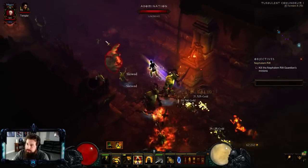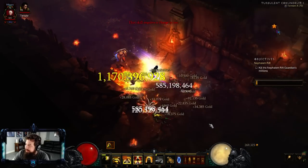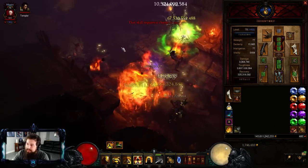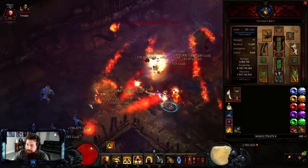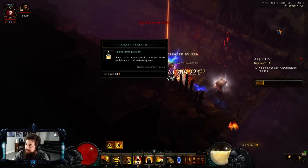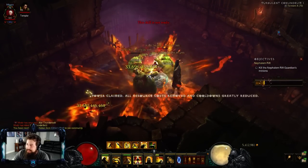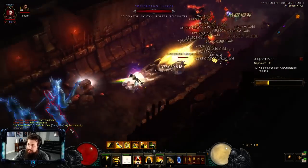We got the lovely cave maps. You want to find elites to proc your In-geom. We just killed a couple white mobs and look at our toughness - we have like 2 billion toughness already, so basically zero chance of dying. This is what I said earlier about removing Harmony - as soon as you kill the first mob, you don't have to worry about dying. Also, Death's Breath were changed this patch, they're now teal so you can actually see and pick them up. And with Nemesis Bracers, the shrine proc fires automatically - nice quality of life.